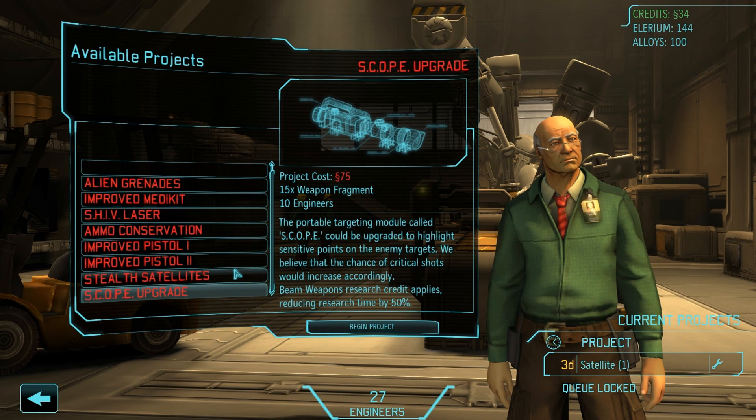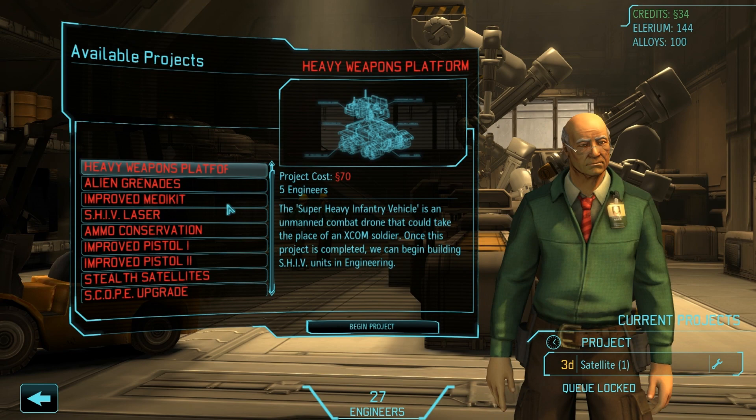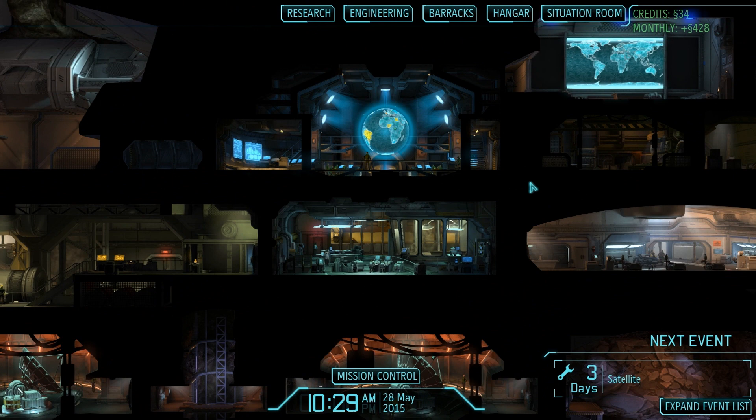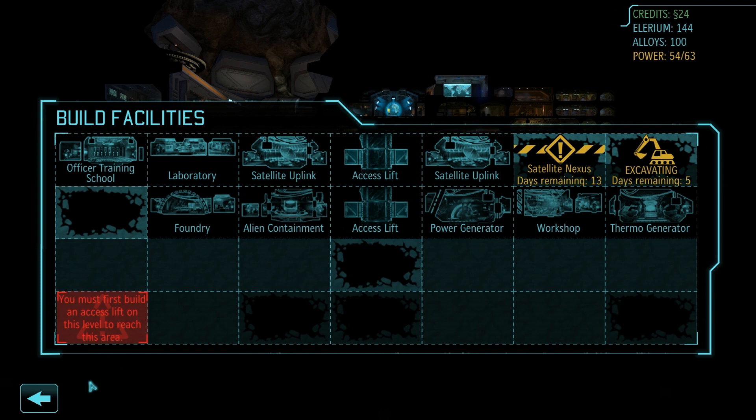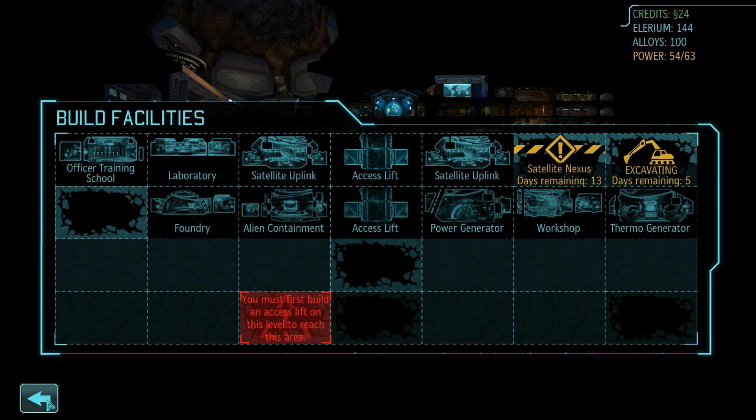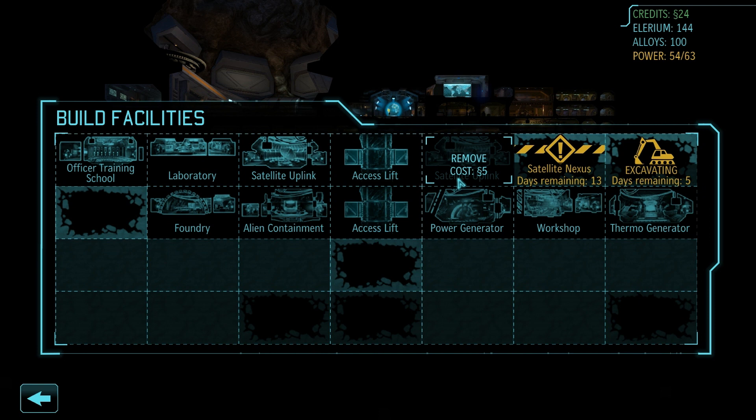The first thing I'm gonna get is obviously the SHIV, because it's very useful — it acts as cover as well, and if you lose it you don't feel as bad. Now that we have that, I'm gonna excavate this tile and then put another satellite uplink facility in there. I think that'll be good because we get six from the satellite nexus, and there might be adjacency bonuses from the satellite uplink as well. We'll figure it out once it's built.